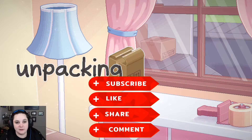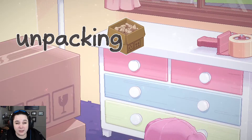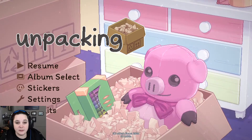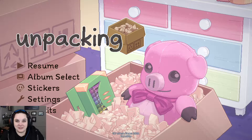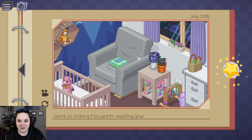Hello everybody, welcome back to another episode of Unpacking. When we last left off we were in, I want to say 2018 — I think that's right — and we moved into our first house and we're having a baby, we're adopting a baby, I guess I don't know which. Without further ado let's jump in and see where we are now. We're looking so forward to meeting you — oh, it's so cute.